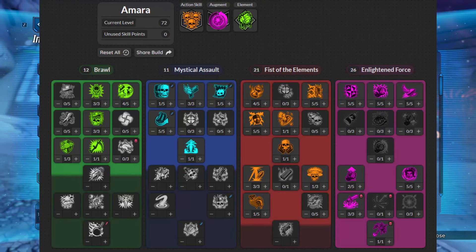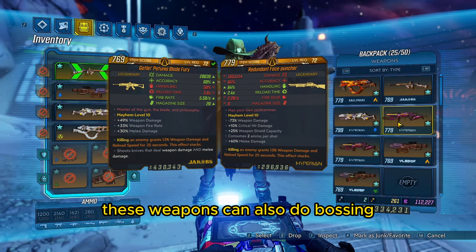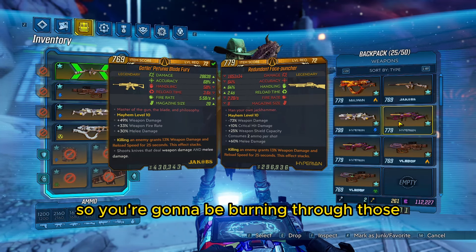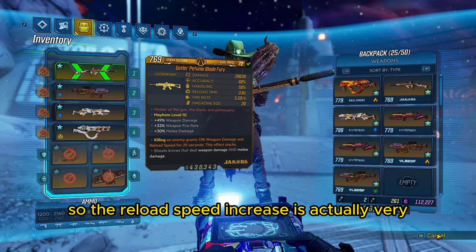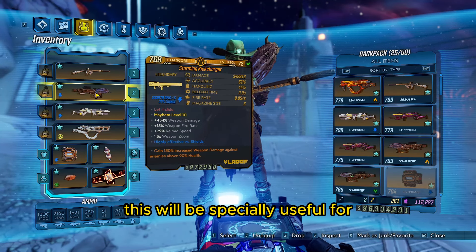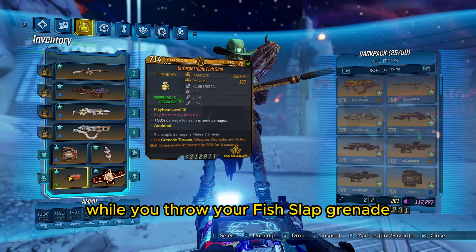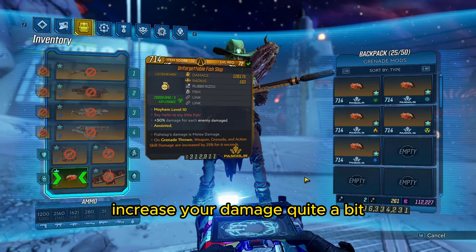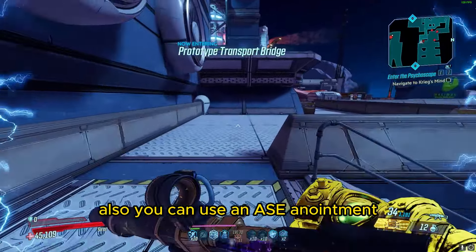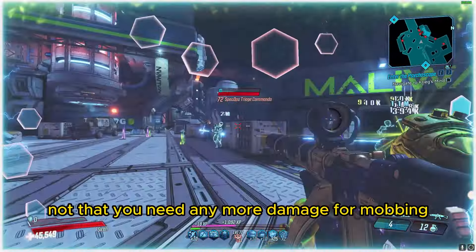You're going to be using the Blade Fury or the Face Puncher, both with a killstack anoint as your main mobbing weapon. These weapons can also do bossing, but there are way better options. The reason you want killstack is because both of these guns have a very small magazine size and a lot of rate of fire, so the reload speed increase is very nice. For long-range enemies or if you don't have kill skills active, you're going to have a Kick Charger — especially useful for Valkyries at the Maliwan Takedown. For bosses, you're going to hold a Guardian Angel while you throw your Fish Slap grenade. Just make sure you get one in each element. The grenade thrown anointment is much better than ASC for bossing.